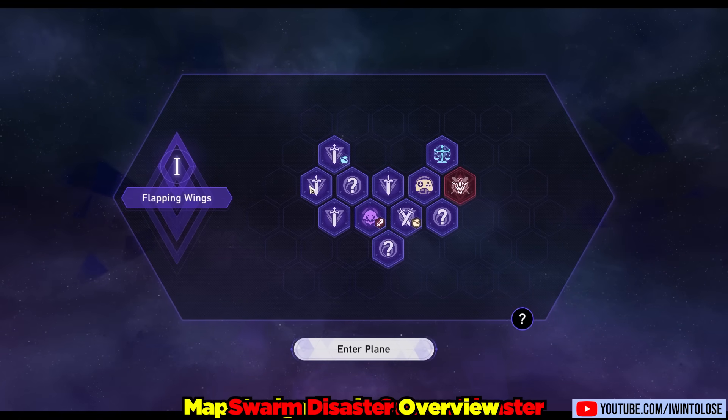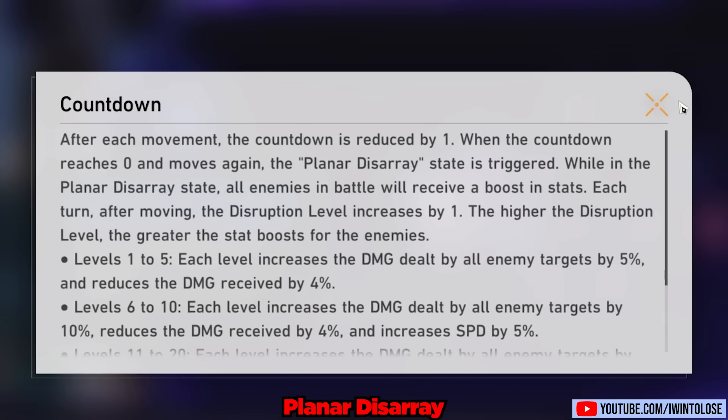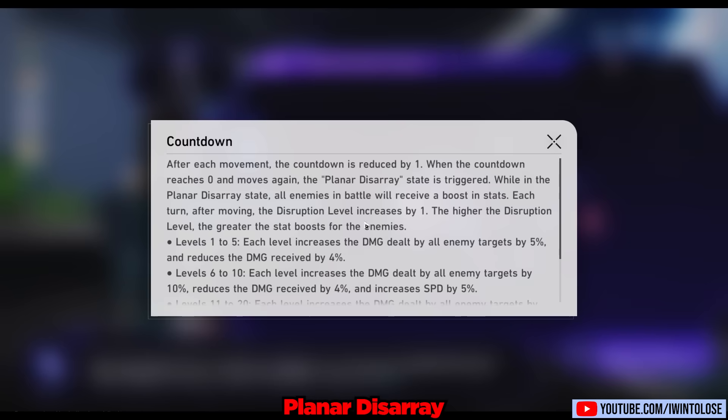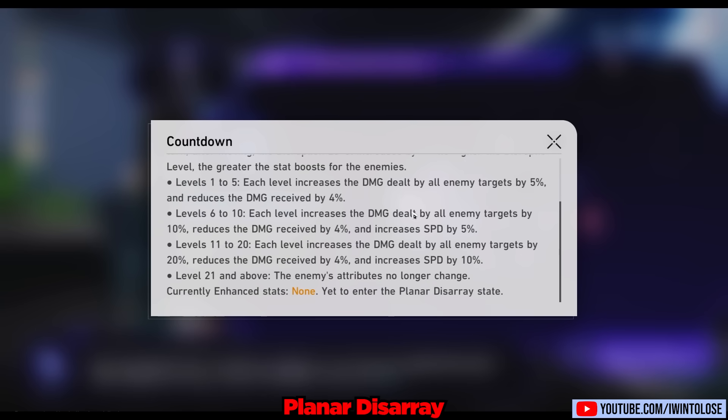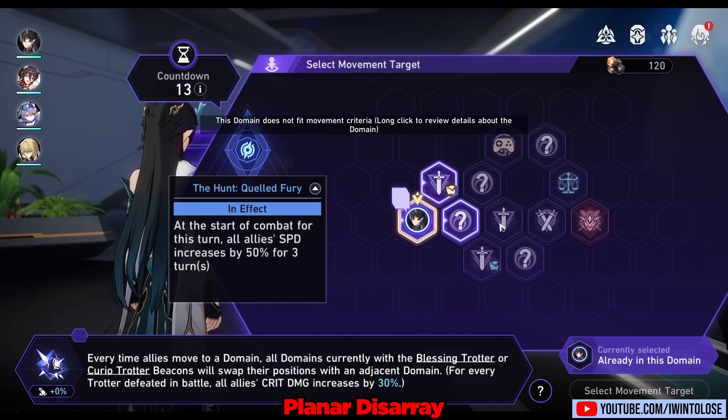We navigate a map bouncing from node to node, and our goal is to get as many buffs as possible before reaching an elite boss fight, doing this through all three areas. A very important thing to keep in mind is the countdown on the map — every time you move to a node the countdown ticks down one. If it goes negative you get the planar disarray effect which buffs up the enemy quite a bit. So to avoid over-buffing the enemy you really want to focus on going to nodes that provide higher value, for example nodes with a warp trotter which provide extra rewards are more valuable than a standard combat node.